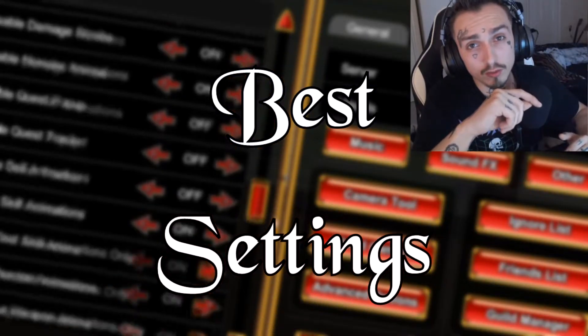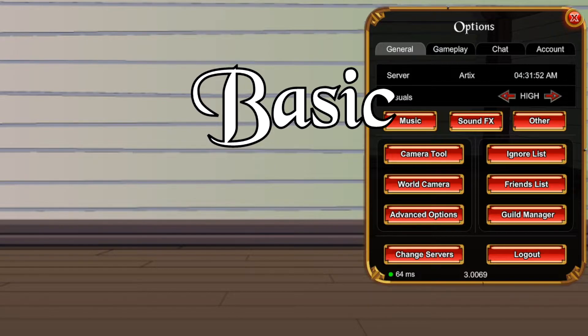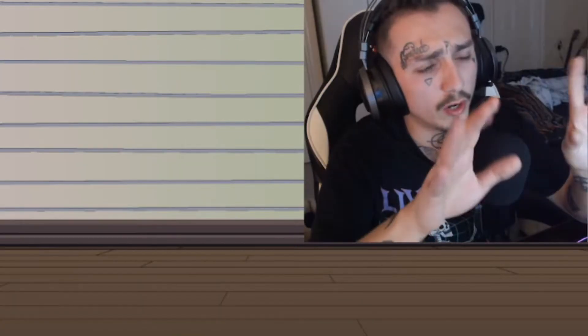Hey Quest Worlds, in today's video we're going to be going over the best settings in AdventureQuest Worlds. This video is going to be split into two sections: basic and advanced. The basic settings are the OG settings on the right side of the screen, and the advanced settings are the ones on the left side of the screen. I won't need to do much explaining for the basic settings, but for the advanced settings I'll have a few examples of what they do on screen.